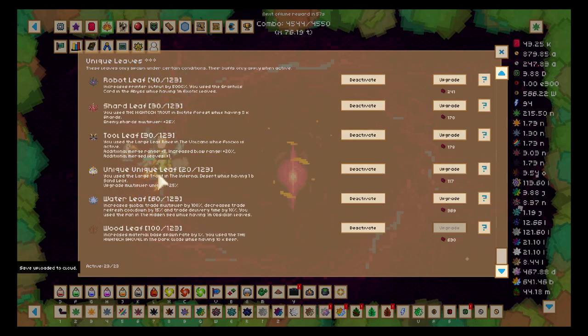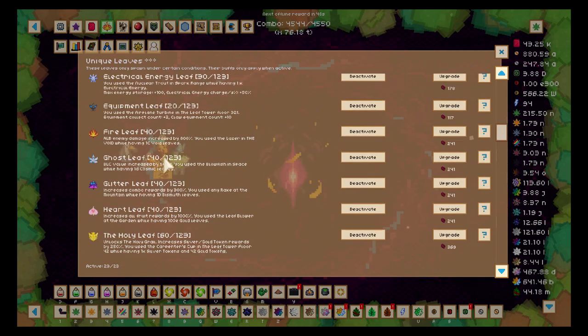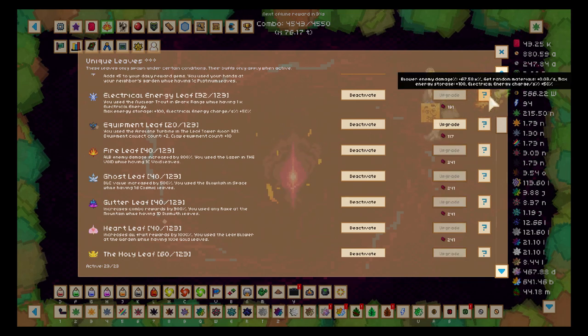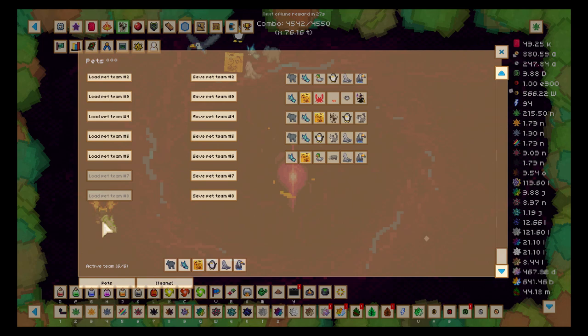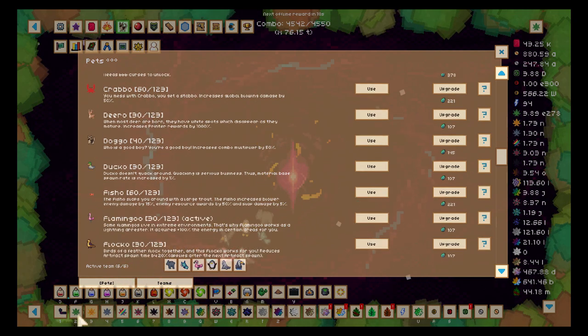There is a unique leaf that increases how much energy I get, but I don't think leveling it up will give me more maximum storage. It's all about maximum storage and I barely have enough essence. It doesn't seem to do anything else besides give me more blower enemy damage. I was trying to find a solution but I'm gonna have to stop avoiding it and start making better leaves — that's for sure.